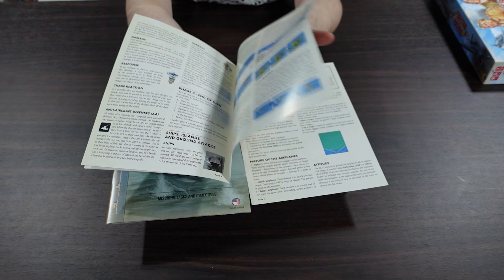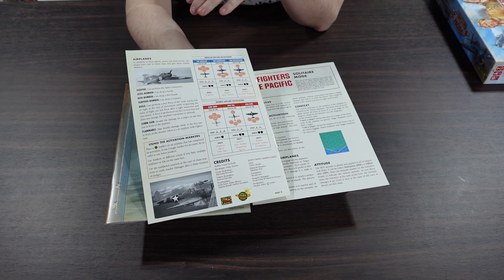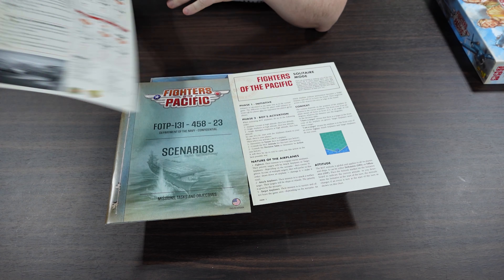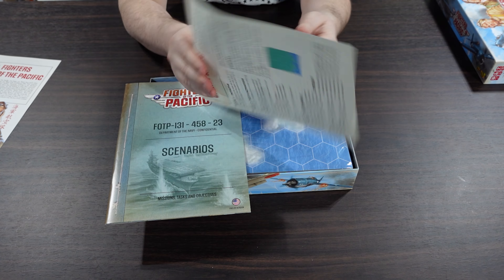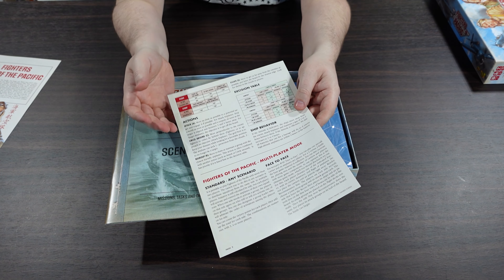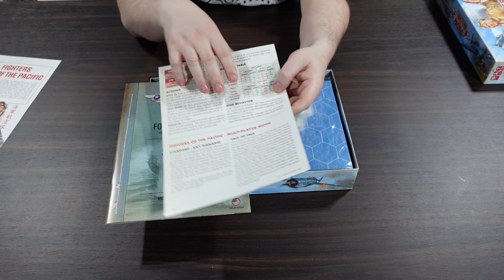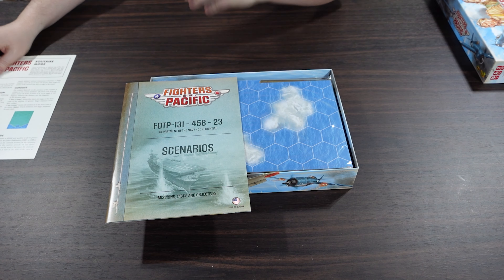We've got a little reference on the back covering fields of fire, speed, armor, and stats of the different airplanes you can fly. We also have a solitaire mode sheet that tells you what the enemy is going to do — a solitaire bot, which is pretty nice. And there is a multiplayer mode as well.